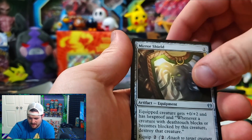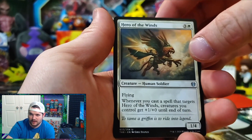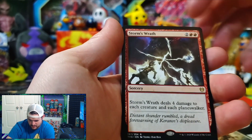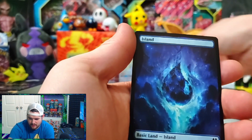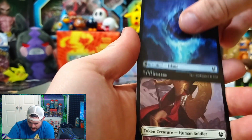Here's an uncommon — Mirror Shield, uncommon. But let's see if we can find some Mythics in here, maybe something I can send to my friends. We got a rare: Storm's Wrath. Land and our token. There was not even a foil in that pack.